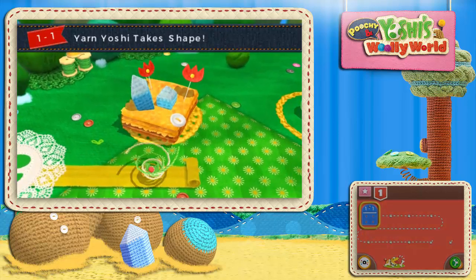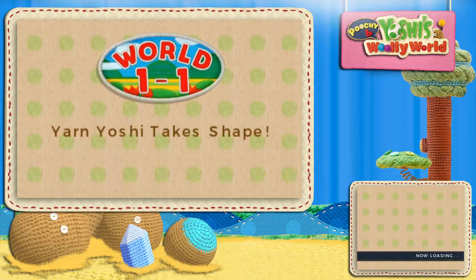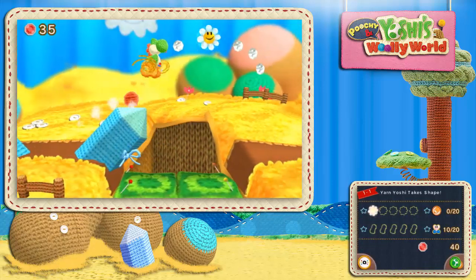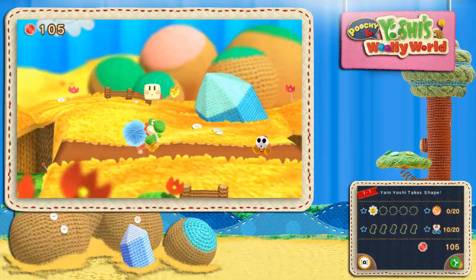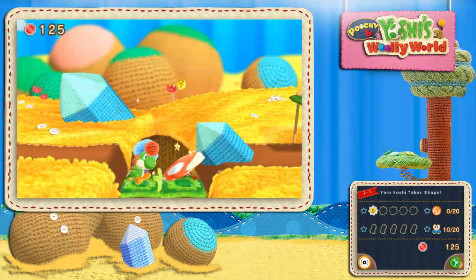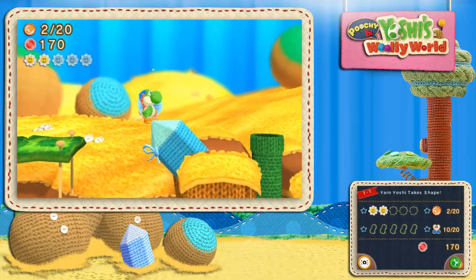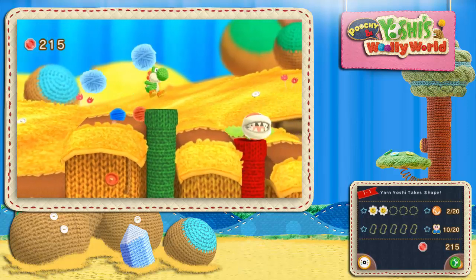Each level has a bit of collectibles. I don't know if I'm getting them all — hopefully I get a majority just going through the game normally. So I know the basics of how this game works. The bigger yarn balls tend to do more so I think we're going to want to try to save them. Also it's weird not being able to do a double jump — instead you use the flutter jump. Damn, I'm playing a Yoshi feel-good game made by Good-Feel. I really shouldn't be swearing.